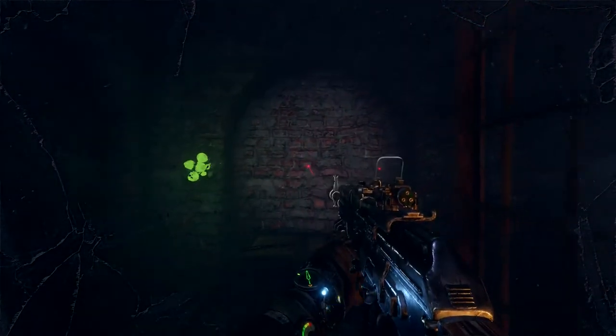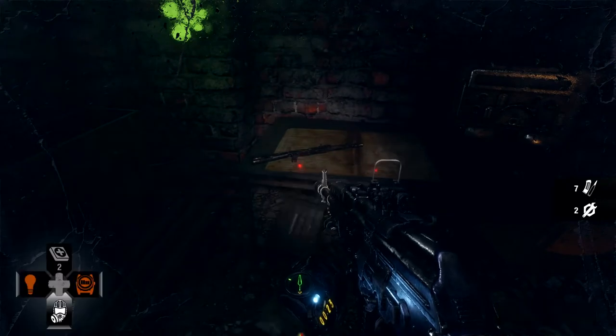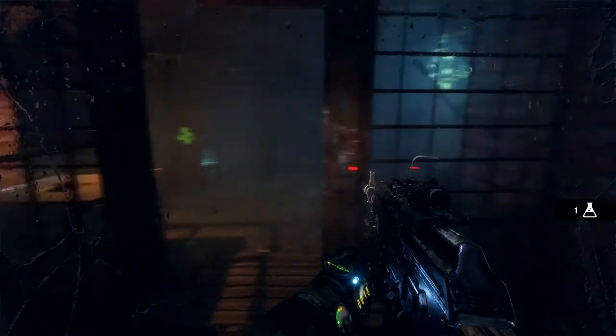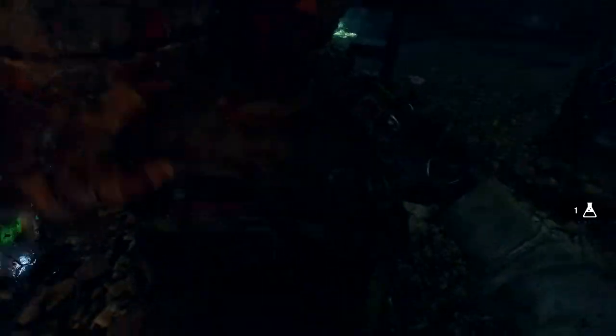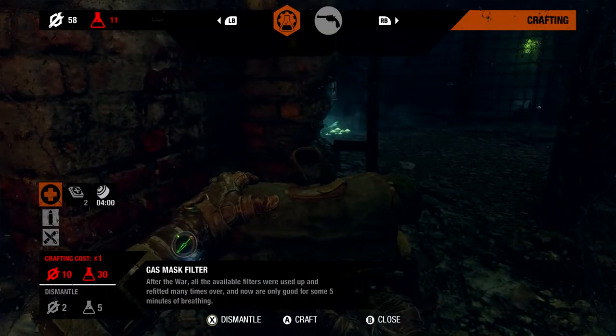Although much of the surface is breathable now, Metro Exodus retains the claustrophobic gas-mask gameplay that the series is known for, where your Nixie watch ticks down the minutes and seconds of air left to breathe. In comparison to previous Metro titles, players can craft new filters in the field if they have sufficient materials to do so.